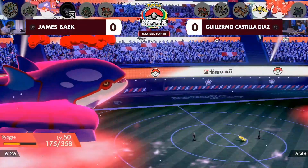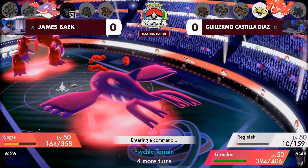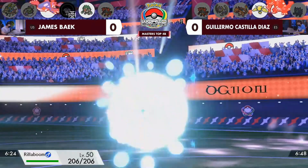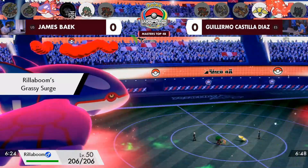That Regieleki only has one more turn as well — it did reveal the Life Orb in that attack. Maybe James is thinking: if I go into the Regieleki with the Max Hailstorm, I'll be able to knock it out through a potential Focus Sash as well. But because of the special defense boost it gets from that Max Quake, it's able to hang on quite comfortably.